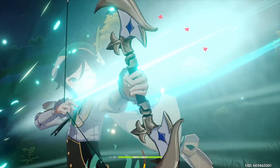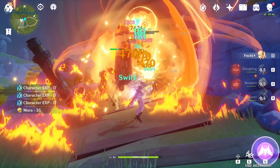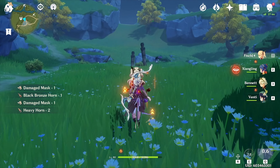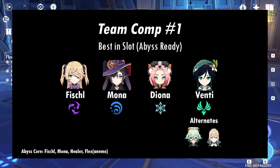Let's look at the best builds for Fischl DPS. I've gone ahead and labeled comps Abyss Ready if I think that comp is something you can plug and play in Abyss. Because there are different enemies and buffs for each floor, I cannot advise you that these comps will work for all 12 floors. That's why I also have listed an Abyss Core for each comp that you can build your team around based on the circumstances. Comp 1 features Fischl, Mona, Diona, and Venti. This comp is Abyss Ready.